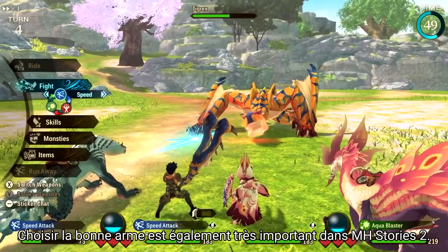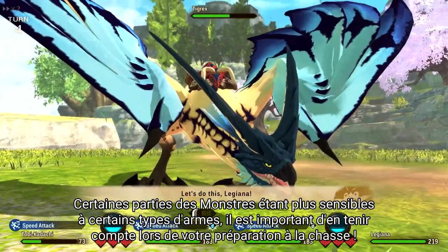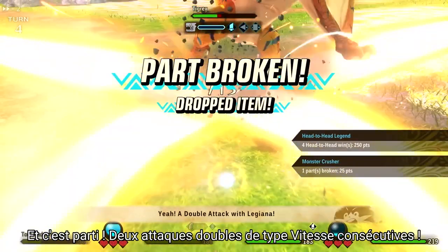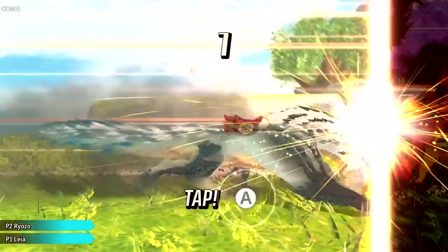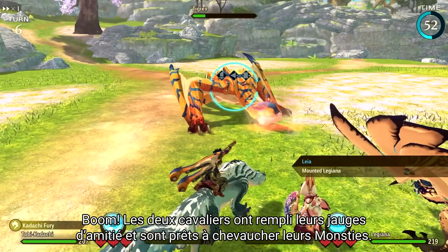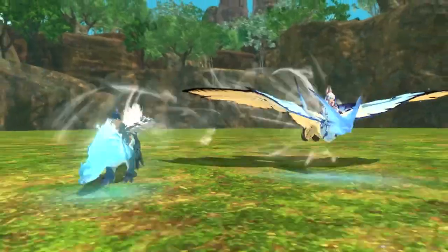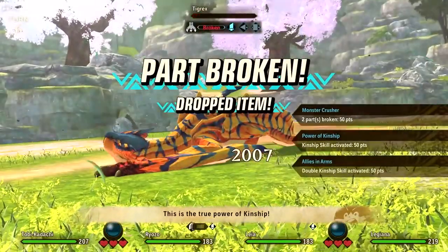Picking the right weapon is also super important in Monster Hunter Stories 2. Weapons are broken down to three types: Slash, Piercing, and Blunt. With monster parts being weaker to specific weapon types, it's important to take that into consideration when planning what to bring to a brawl. And there we go — two back-to-back speed type double attacks. Both our riders have filled up their kinship gauges and are ready to mount their monsties, probably going for another massive double kinship skill. Over 2000 damage is huge!